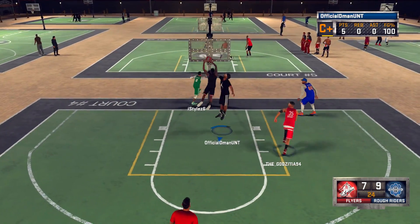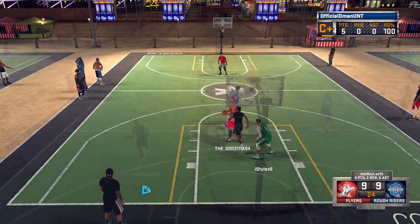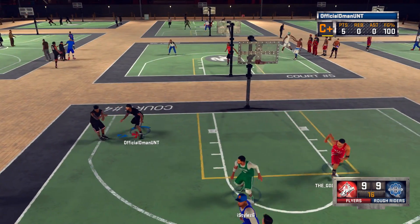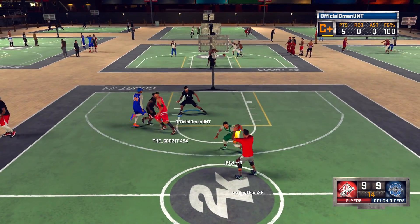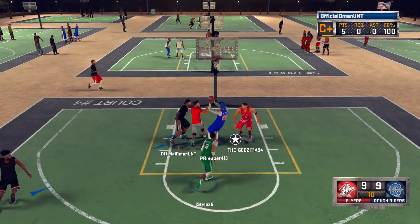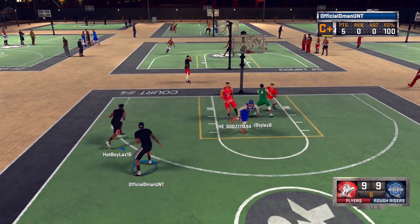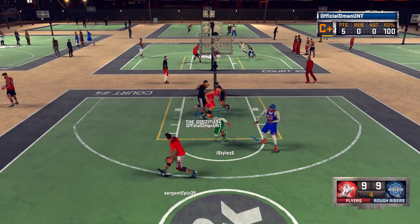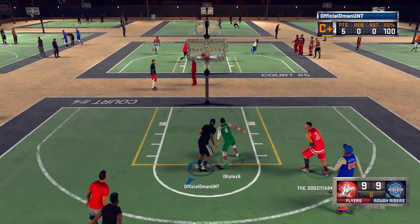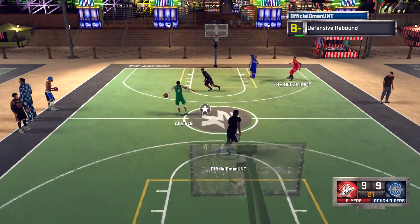For badge number 3, we need a badge for putback dunks. Look around the league — you see people like Russell Westbrook and Kristaps Porzingis with putbacks. Some people just have a knack for getting tip slams and can time it right. But on NBA 2K, even if you time it right, sometimes they don't give you the animation or you catch the ball and just blow the dunk. A badge would help you have a higher success rate at tip slams or putback dunks.